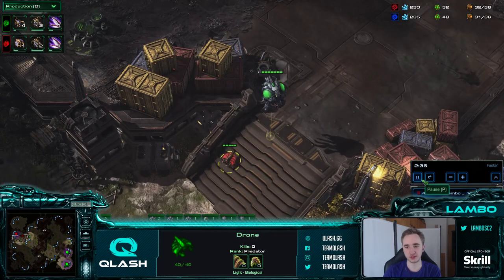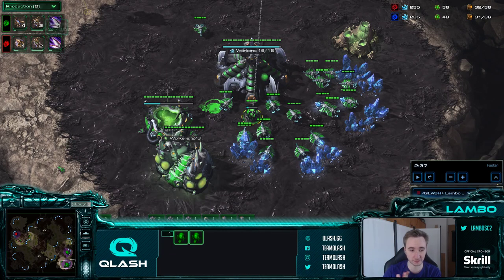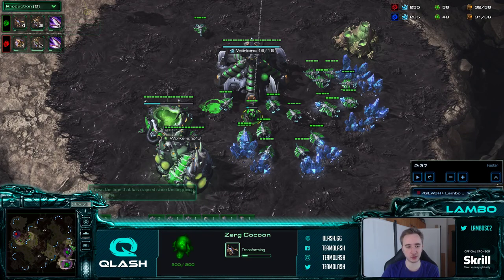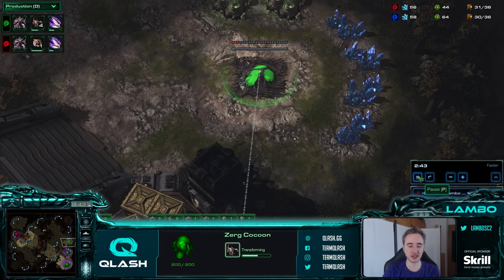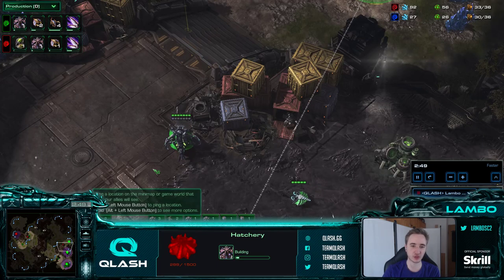Now we see the drone leaving for the 3rd base. Our 3rd hatchery will start at 32. If we don't see zerglings from our opponent we started at 30 and then made zerglings afterwards. But we're making 4 zerglings now - those are to scout and defend. If my opponent would have made 4 zerglings, I would have probably made 6. I like to just have 2 more than my opponent so I'm not risking losing the 4-ling vs 4-ling battle.